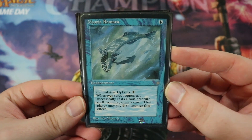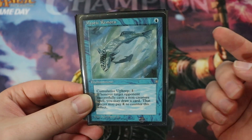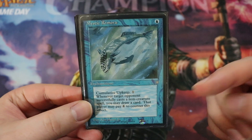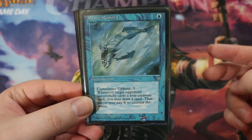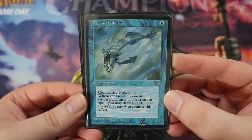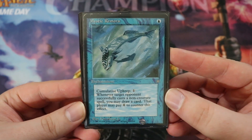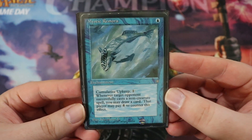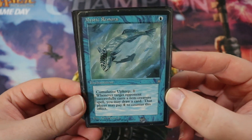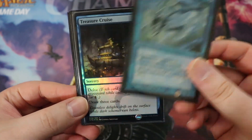First up we have some card advantage cards, starting off with Mystic Remora. This is an enchantment for one blue — and like I said, I really like the one-drops. It has cumulative upkeep of one mana of any color, which means each turn you have to pay an increasing amount or you sacrifice it. It's still really, really good even if you can get it for two turns, because it says whenever an opponent successfully casts a non-creature spell, you may draw a card. That player may pay four to counter this effect — and almost no one's going to do that — so you basically pay one mana and draw a bunch of cards.